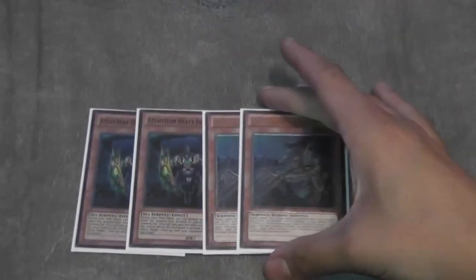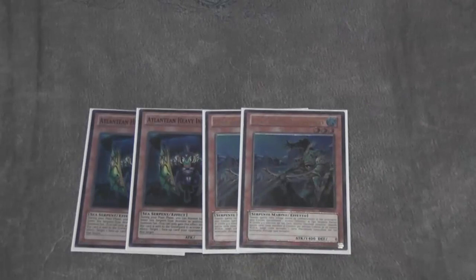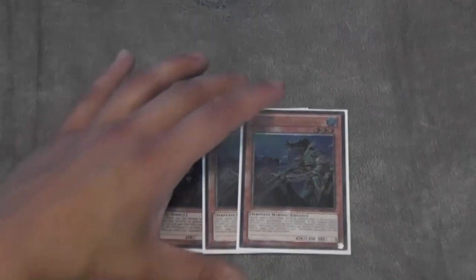For the two-and-twos, we have two Infantry and two Marksmen to pop your face-ups and pop your face-downs. Just good cards to discard with Megalo and Teus, and they handle anything that's really in your way.